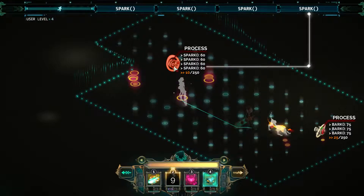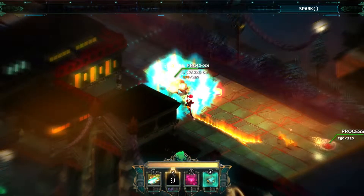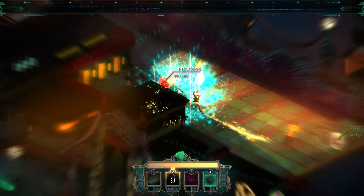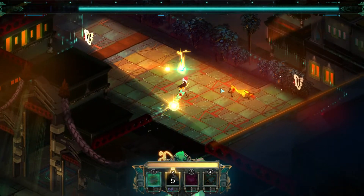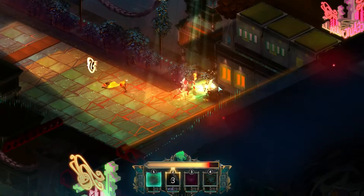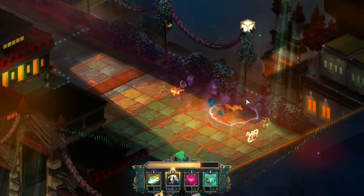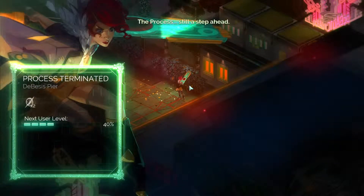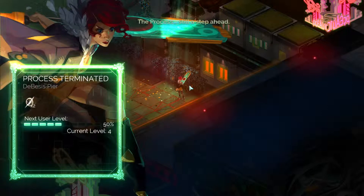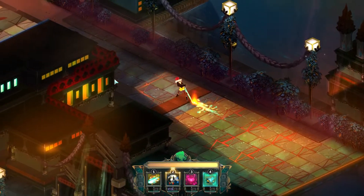Crash isn't going to do as much damage. That's going to hurt them both quite a bit. I'm just going to attack them myself. Let's use spark. Come on, doggie. Thanks, doggie. So basically the help thing takes the form of a dog, pretty much.